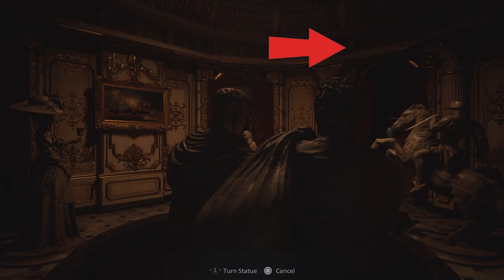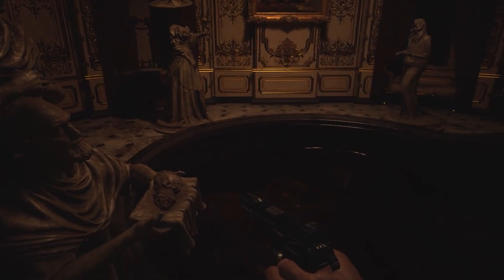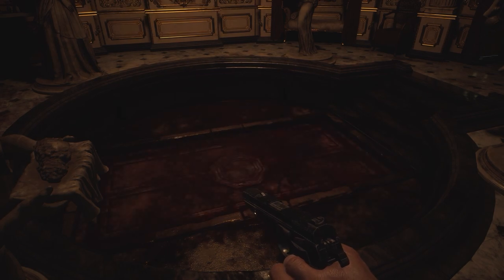This should result in a cutscene whereby the liquid drains from the pool in the centre of the room. You can now descend and continue your journey.